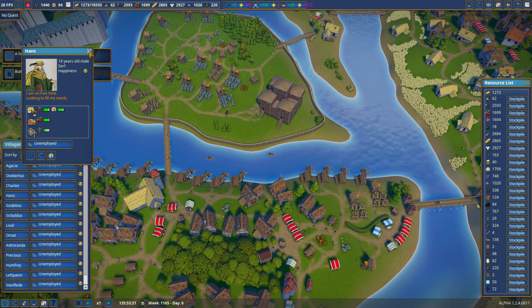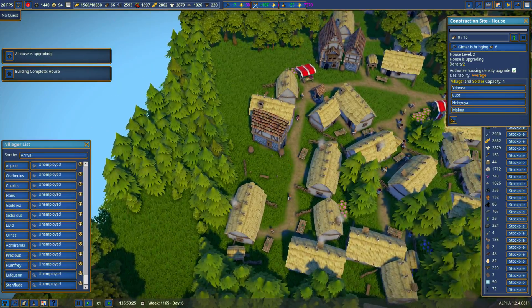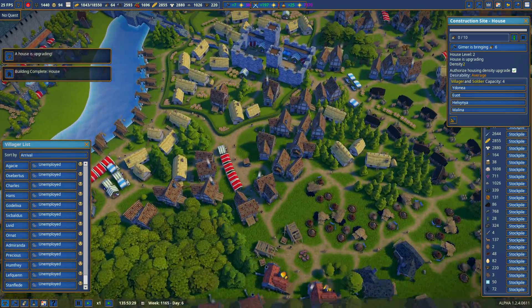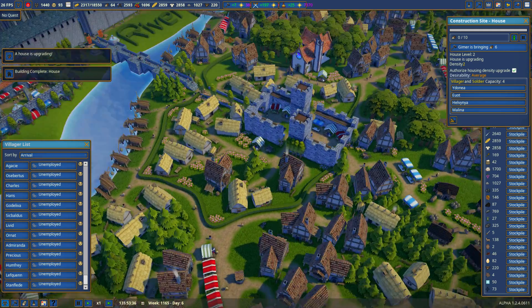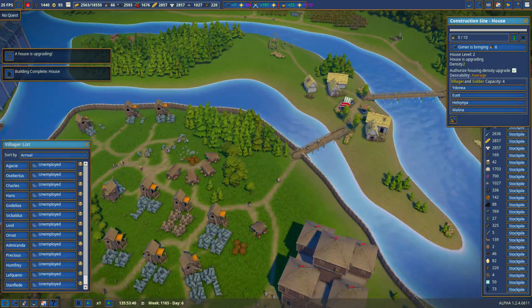Somebody's upgrading. Where are you? Of course you're upgrading over here — that's exactly where I wanted you to upgrade. Not over here where I rebuilt this area and I put bushes all over the place and I was crossing my fingers that this would upgrade. Nope. Way over there. Oh well. My fault for not doing that whole market area earlier.